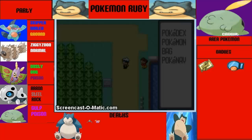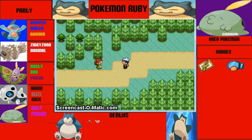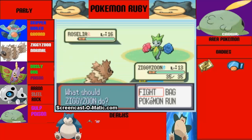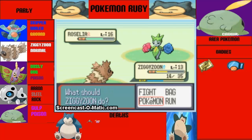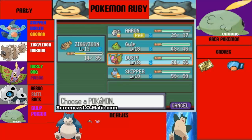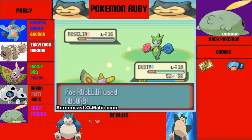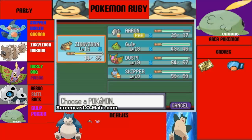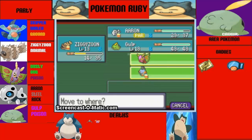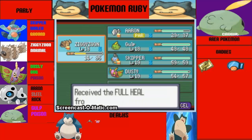And now we put Ziggy into place. We're gonna face this Janner who's got an annoying Roselia. We're not gonna lose Ziggy here. Not today. We're gonna send out Dusty to hit it with Confusion. Got some good experience off of that. Ziggy got an item - I like that a lot. And it's a full heal. What impeccable timing.